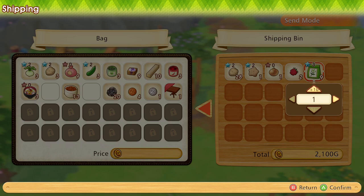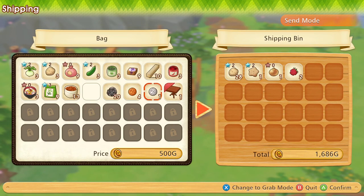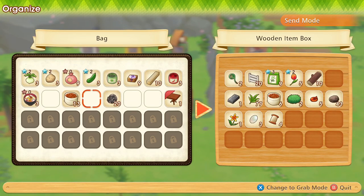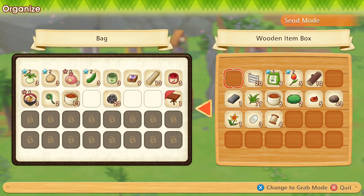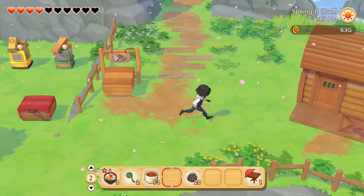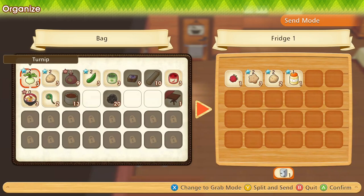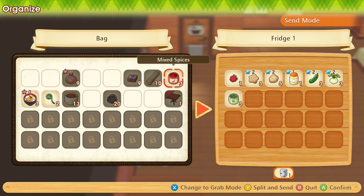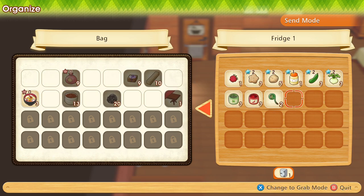I didn't mean to sell those — whoops, give me those back. I meant to sell these, and I meant to put these away. I'm going to go stick those in my refrigerator. I'm just going to keep these to cook with for now. I could sell them for the money, but we already have the seeds available, so meh.